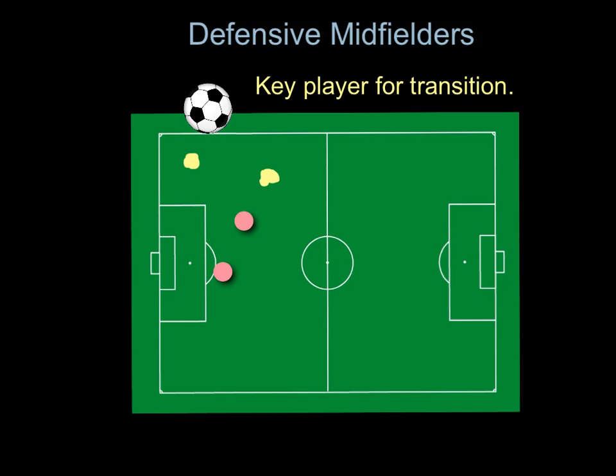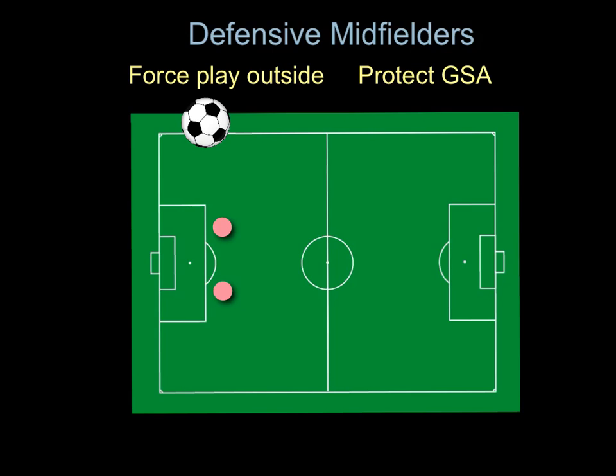If the attacking midfielder has the ball, you angle yourself for support there, and the other defensive mid drops back for more support. Always trying to work the angles. If one defensive mid goes up, the other drops back a little, and vice versa. You have to always want the ball, constantly moving to support. Your two objectives when defending in the defensive third are to force the play outside — because it's less dangerous that way — and protect the goal-scoring area. Any shot from in there is dangerous.